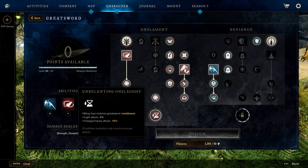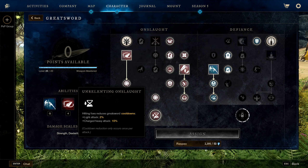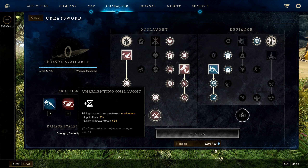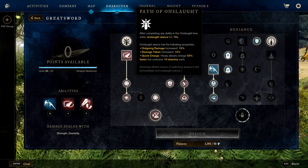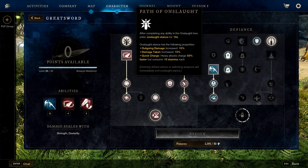For the greatsword weapon masteries, the key thing to note is Unrelenting Onslaught: when you hit an enemy with a charged heavy, you reduce all current active ability cooldowns by 10%, giving you insane CDR — basically spamming whatever ability you want. Onslaught itself increases your damage by 15% but also increases damage you take by 15%.